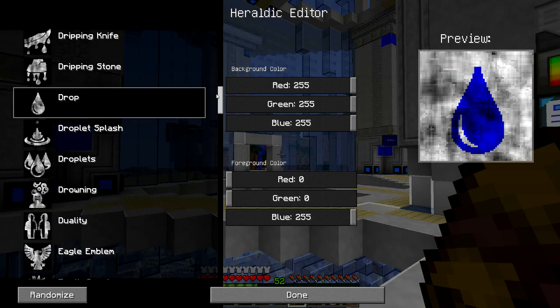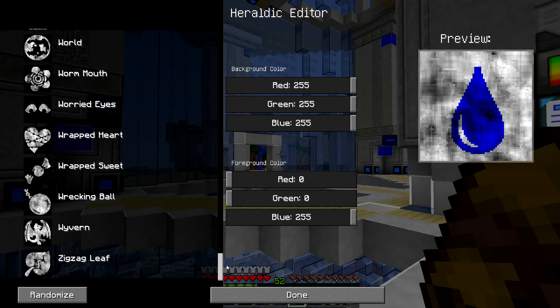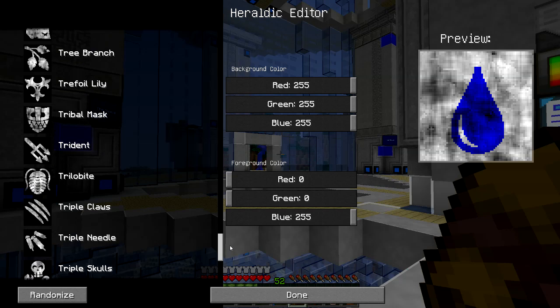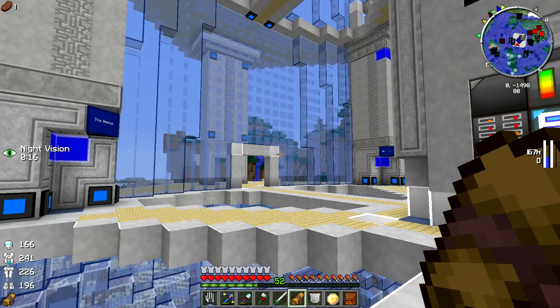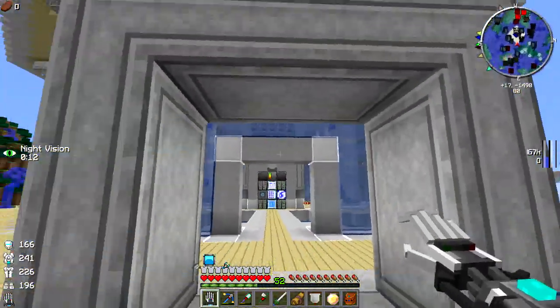I think these would be pretty cool to use around the base. The most unfortunate thing is that you cannot put letters on these — even just a couple of letters. I don't see a way to do it. I was thinking 'HC' would be cool for Hermit Craft or something like that.